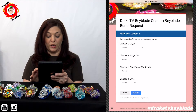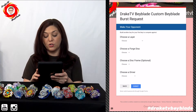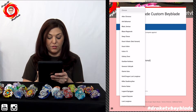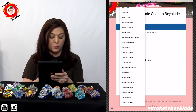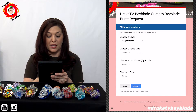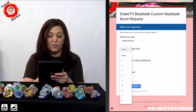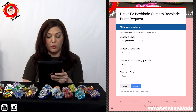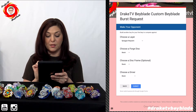You can either at this point choose your opponent or choose submit. But if there's a battle that you would like to see — for example, if you would like to see Spriggan Requiem — let's choose that. And we want to see it stock. If you happen to not know the stock parts for that, just hit stock, and you will get Spriggan Requiem just as it is bought. You will hit submit.